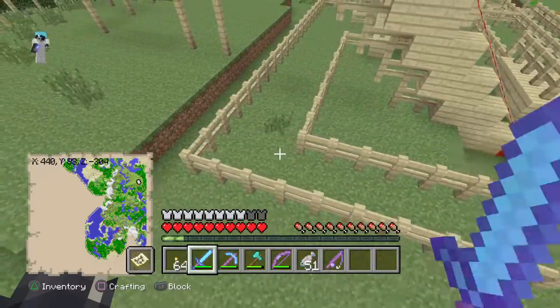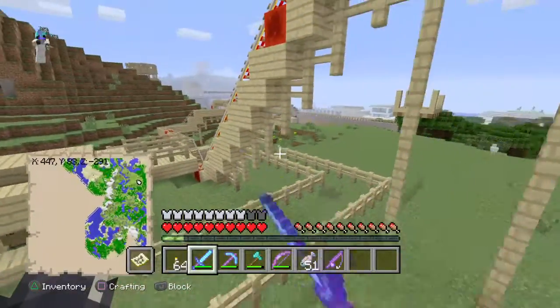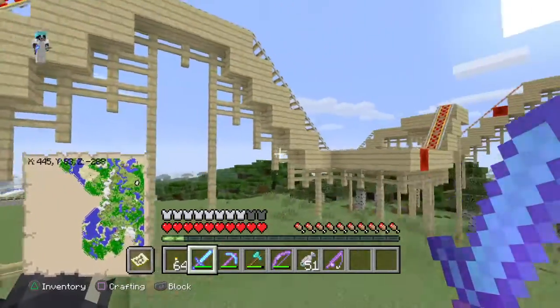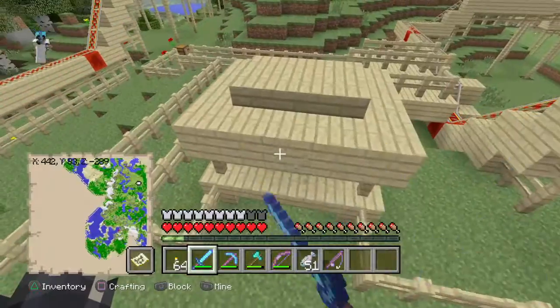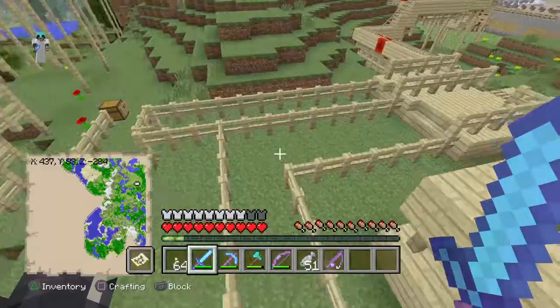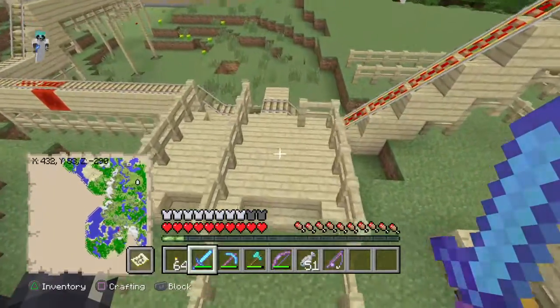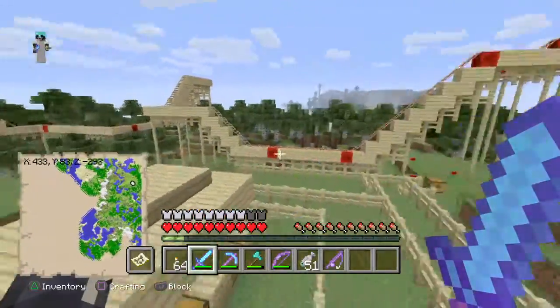This is the line to get into the ride here. Now, it's not finished — this is in its beginner stages. This is where you buy the ticket to get on the ride, and you get your cart. Then you place your cart here, press forward, and you go all the way around.